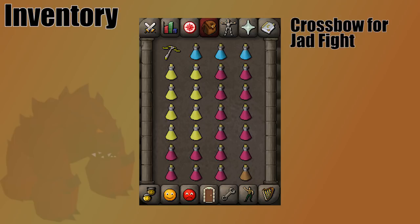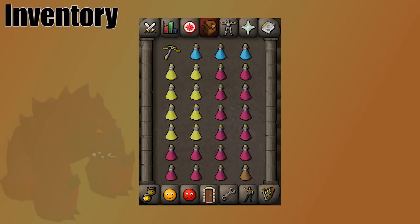For my inventory, I do bring a crossbow switch for Jad. You can use a rune crossbow if you don't have a dragon or armour crossbow. If you're using a crystal bow, that's a solid option too, and you can kill Jad with a blowpipe — you just have less space to work with on the healers. If you have a twisted bow, bring that with dragon arrows. You're going to breeze through Jad, no problem.